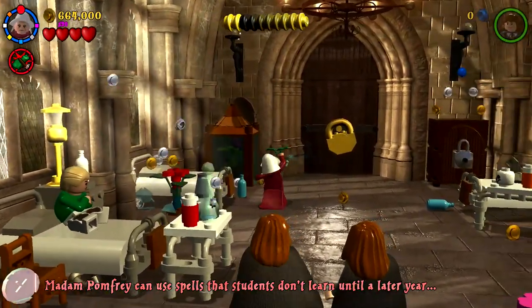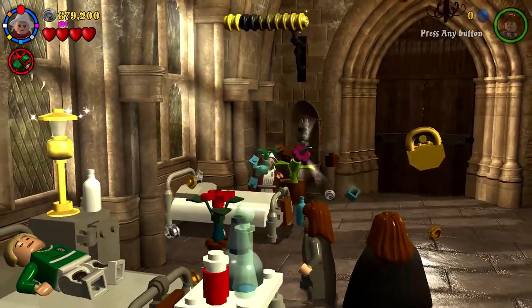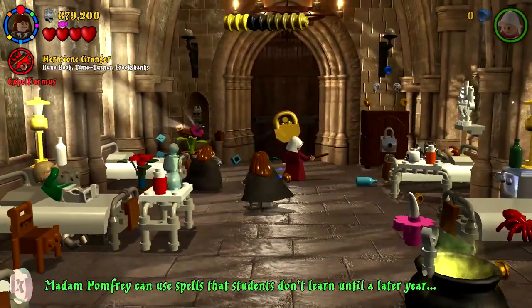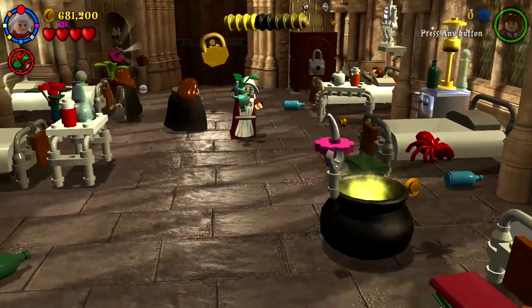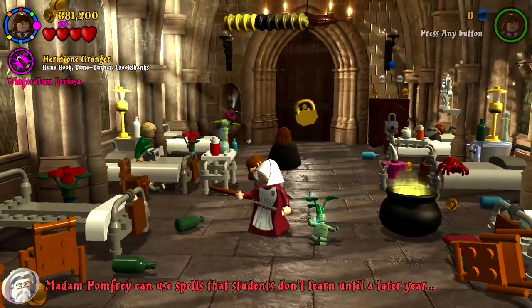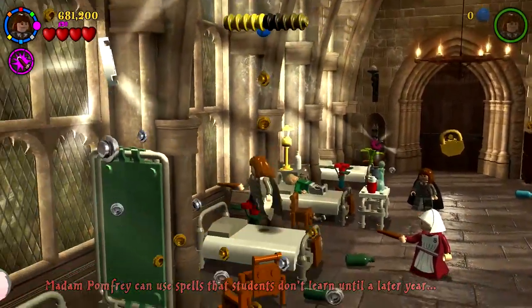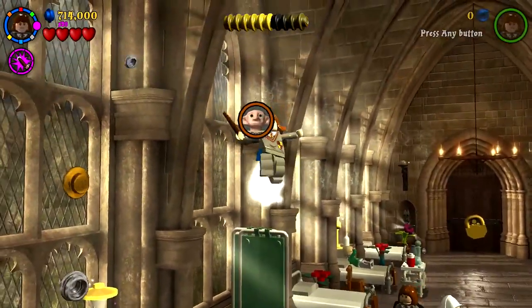There we go. And then we just need to break this, which we were going to do anyways. And then there's some light bulbs and stuff. Is there anywhere I can put this thing away so it's not being so annoying? I don't think there's actually a thing for it anywhere. There's still quite a few things we can do around here — we can bounce off the bed. Oh, there's a character right here — it's Dobby. That's cool.